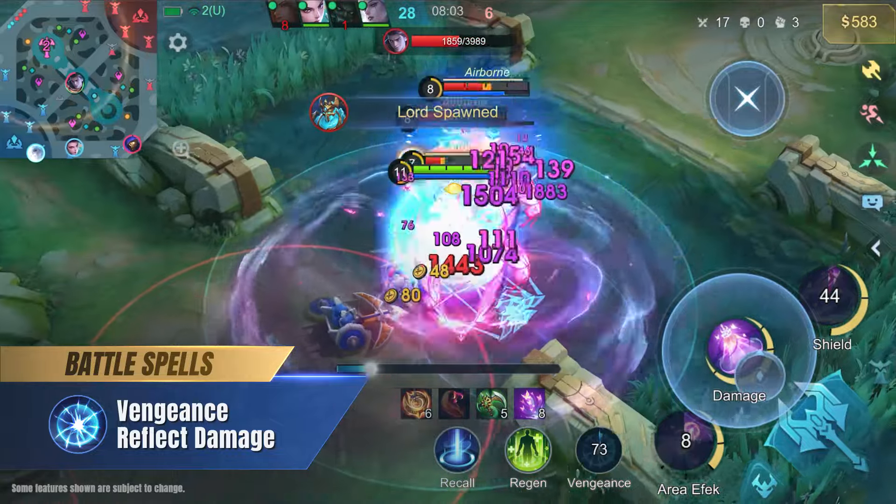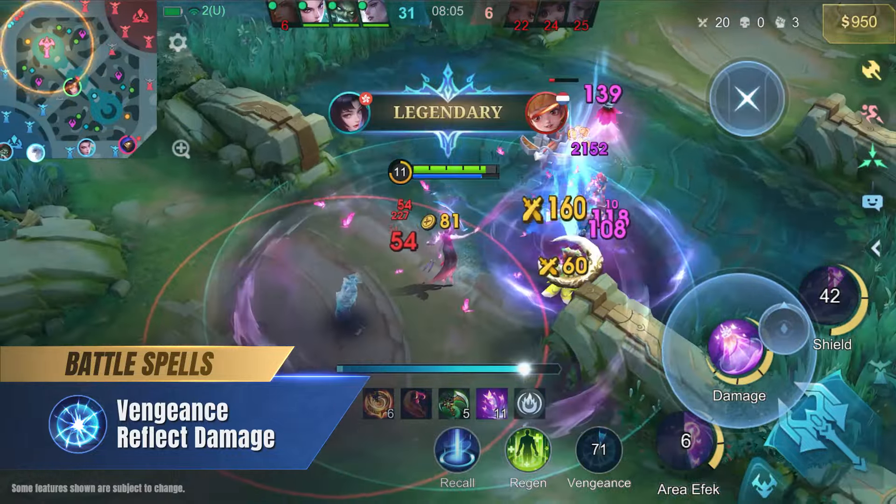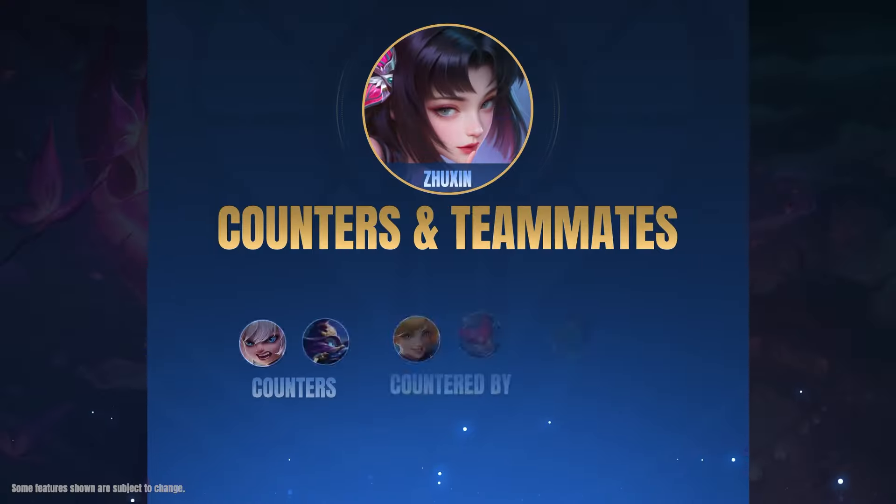We recommend the Sprint Battlespell for Jushin for a burst of speed to safely kite while casting her second skill. Jushin can also take Vengeance to survive when she blinks into the enemy with her ultimate.